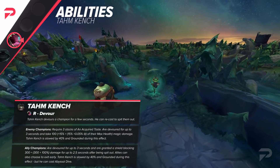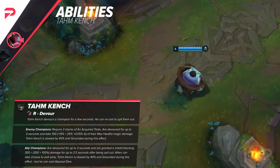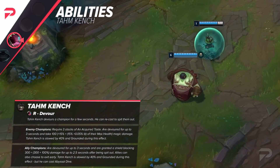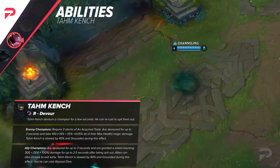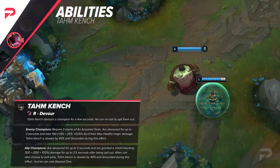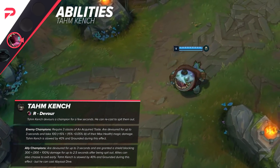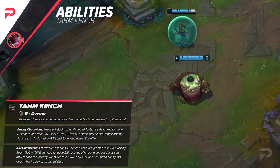In both cases, you'll be slowed by 40% and grounded. However, you can use your W to dive into the enemy team, but only with your ally inside. Basically, you can't use any mobility except for your W when you have a champion inside of you. This ability is on a 120 second cooldown, scaling down to 80 seconds at max rank. Overall, this ability is definitely going to change the way Tahm Kench is played — 2 minutes is an insanely long time, and you'll really need to think about how you want to use your ultimate in a fight.